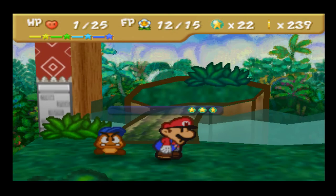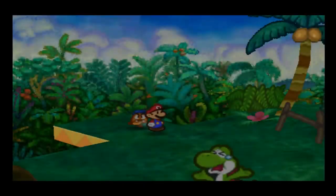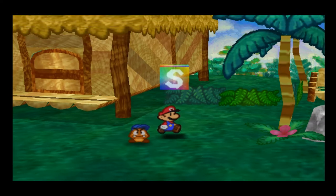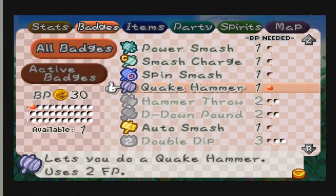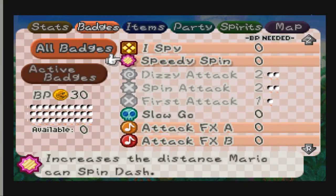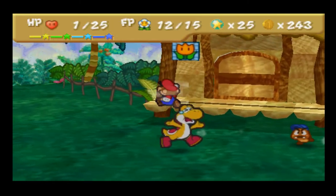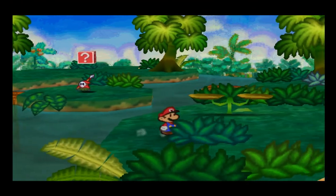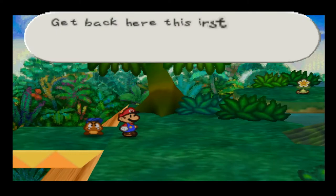Wow! We also gotta reorient some of our badges. I could avoid taking a nap and equip Mega Rush instead. I think I might do that — as long as I can avoid being struck first, I'll just be able to obliterate every enemy with Quake Hammer. This is very risky going into the jungle with one HP, but I gotta try. With Quake Hammer I'll be able to literally just destroy every enemy.